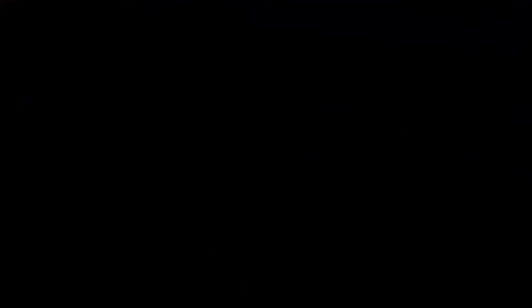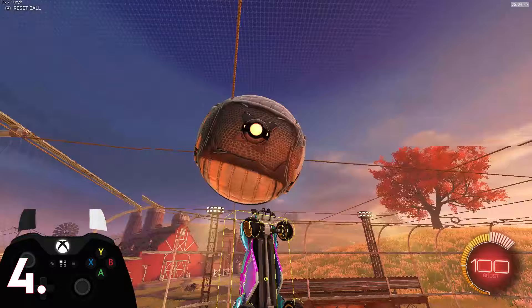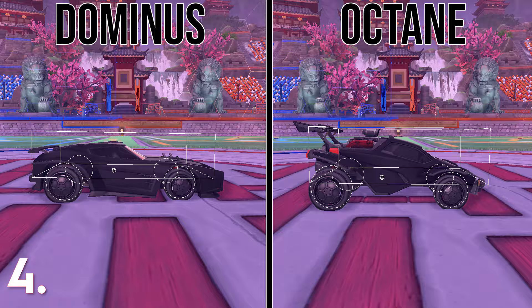At number 4 we have the Hitbox plugin. This plugin displays your car's hitbox — it can be used in free play and in replays. With this plugin you can see how much the hitboxes really differ from each other and how accurate they are compared to the actual car model.